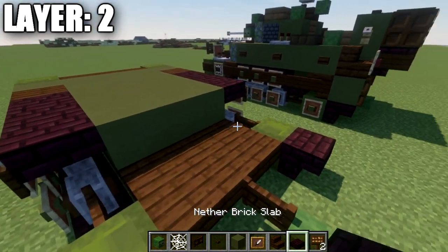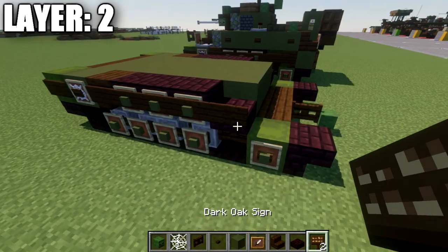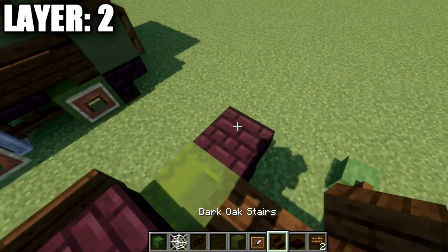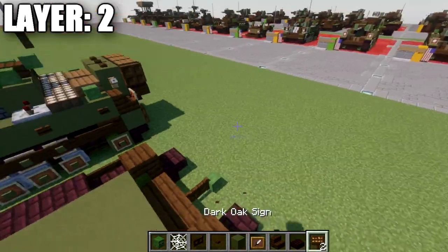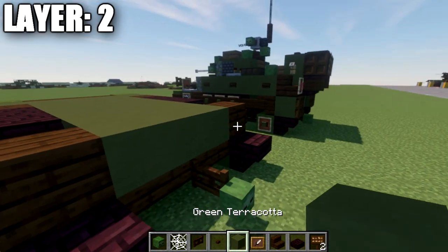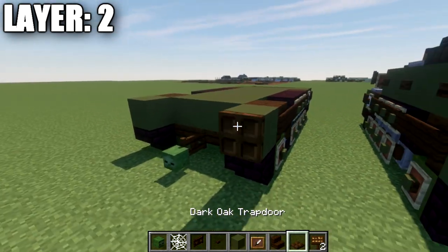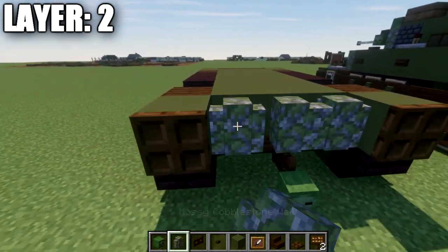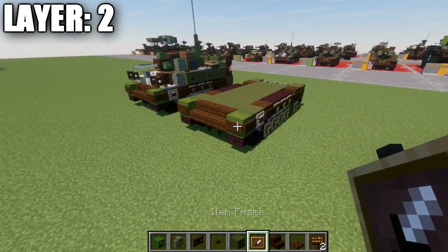Place a nether brick slab on top of that fence gate, then a row of 3 green terracotta across between those blocks with a dark oak wood sign to the sides. Place a dark oak wood upside-down stair in this spot and to both sides, with a dark oak wood sign on the side of the stair. Add a row of 3 green terracotta across, a green terracotta block on both sides, dark oak wood trap doors coming off the back of those blocks, and a row of 3 mossy cobblestone walls across the side going all the way across. That wraps up layer 2.